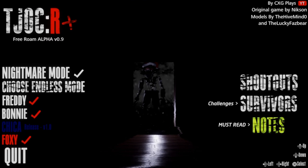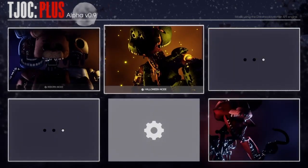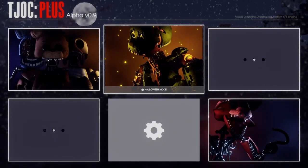That's pretty much it for the Joy of Creation Reborn Plus. I don't know what to do with the survivors — apparently there are different challenges you have to complete for every character, and it unlocks a certain survivor you can play as for some unknown game mode. But apparently there's one more major thing I gotta check out, and it involves a certain decrepit yellow rabbit character that we all know and love. Yep, Ignited Springtrap — and this is the Halloween mode.